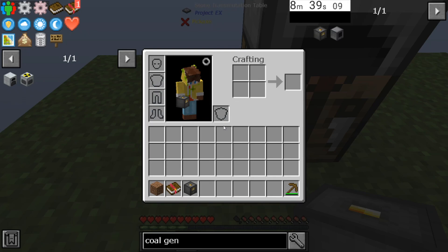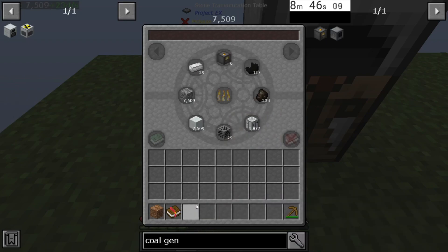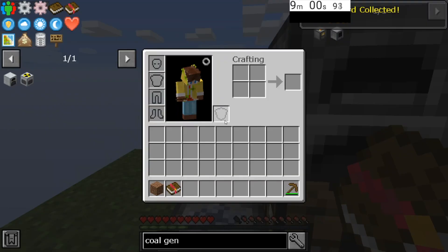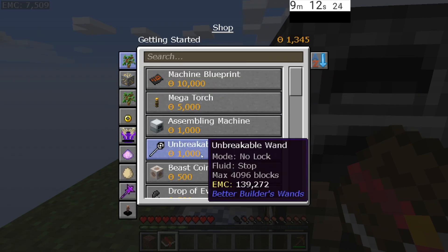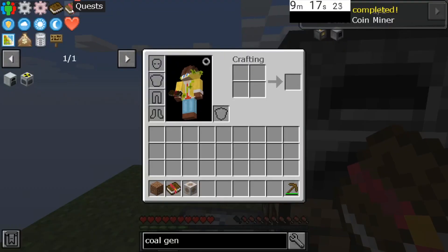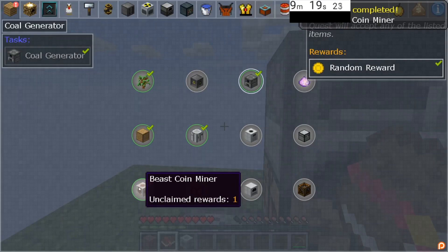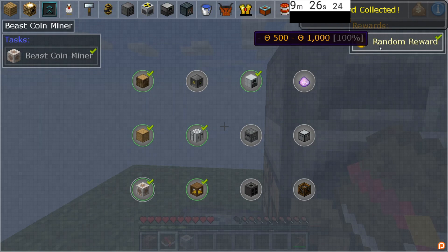The coal generator is paired with the beast coin miner so it can power it and produce coins forever. But for this tutorial we don't need that — it's worth 1,174 EMC so I'm going to put that in. The next thing is the coin miner. Go into your shop, this is in the Getting Started area. Towards the top you'll see it's worth 500 coins. It actually gives you more coins than what you bought it for the first time — you'll get between 500 and a thousand. I got 988, so that's pretty good. We made a lot of coins from that.